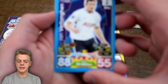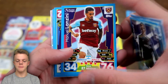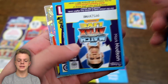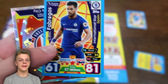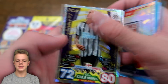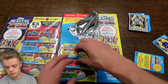Into packet number two. In this one we have Jan Vertonghen, Batshuayi, Pitford, Manuel Lanzini, Knockaert and Diame. There's the code card. And then we've got Cesc Fabregas, the international star of Spain with 81 on the attack and a £7 million value. And Stoke City's badge, then man of the match Jonjo Shelvey at the end — a pretty decent pull from Newcastle.